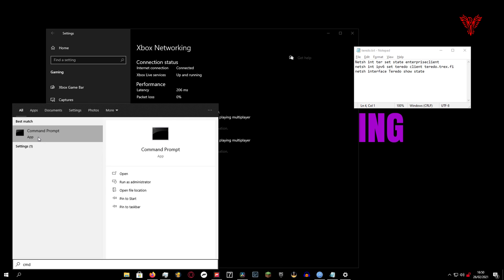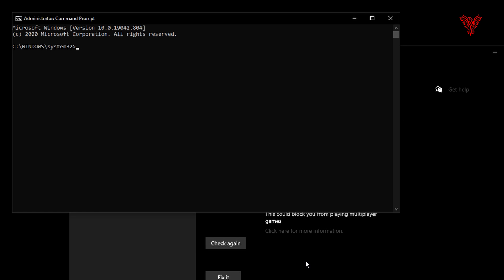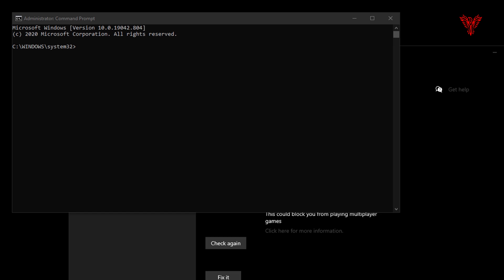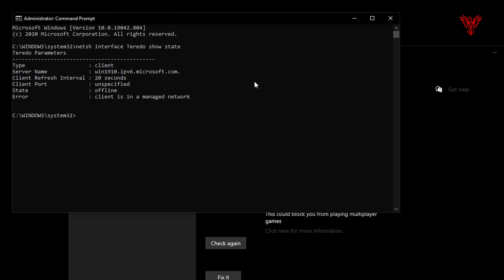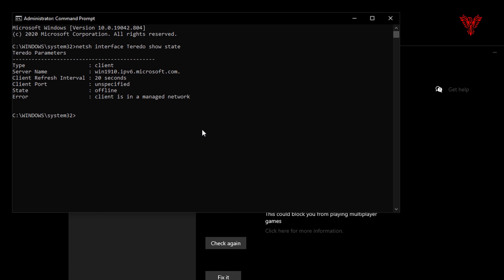So what you need to do is load up Command Prompt, but load it as Run as Administrator — you need to be an admin for this, and that's easy enough in Windows. It brings up this window, and I'll give you some commands in the description. All I'm doing is copy and pasting. So that's us having a look at the state of the Teredo connection, which is what it uses to connect to the multiplayer games. You don't have to understand this stuff — just know that this is what you need for the games. And it's saying it's offline and I'm in a managed network.